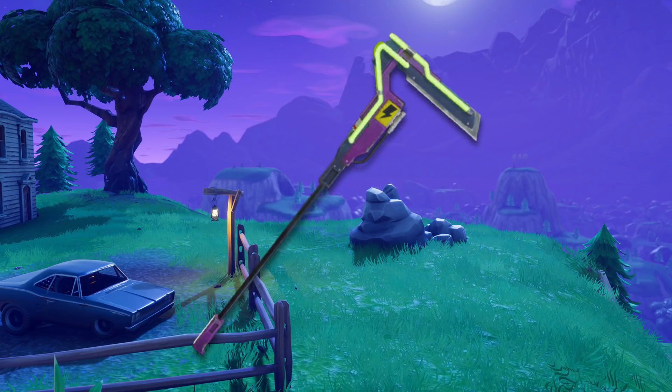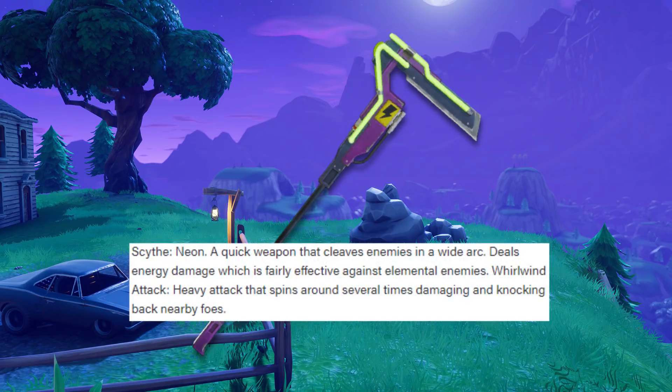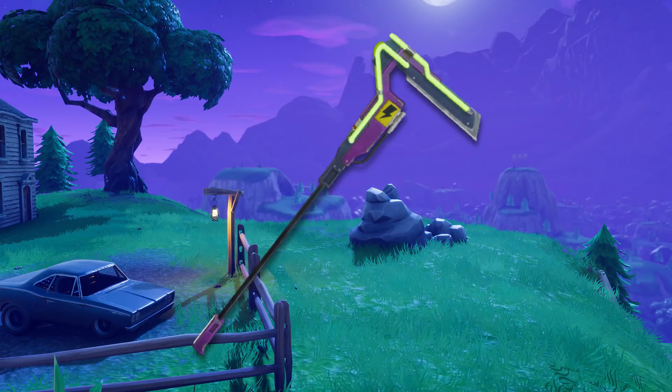Then we have the Neon Scythe, which looks awesome. This is a quick weapon that cleaves enemies in a wide arc and deals energy damage, fairly effective against elemental enemies. Whirlwind Attack is a heavy attack that spins around several times, damaging and knocking back nearby foes. I really want to get this new Scythe and the new Ninja class and try them together — they could be a great combination for controlling massive mobs.